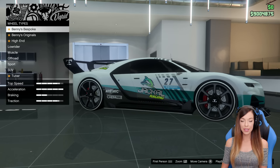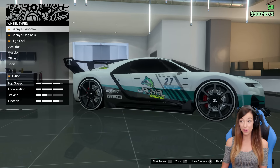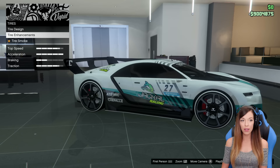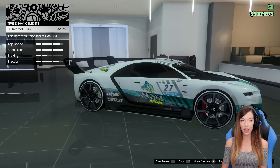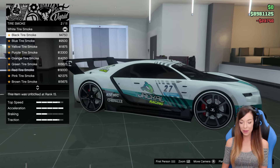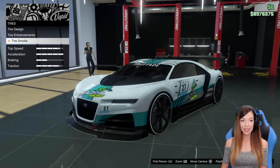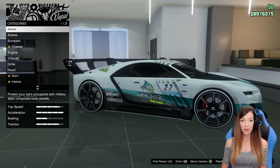For wheel types, we'll go Benny's. Bespokes — definitely not. I actually love the stock rims, they look ridiculously good, so I'm probably going to keep them stock. For tire design we have to do custom, and we'll put bulletproof tires on it. We'll put black tire smoke. I love those rims — I'm not changing those, they look freaking amazing. We've done windows — got the limo tint on those.